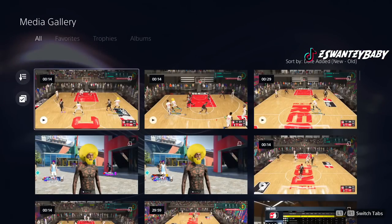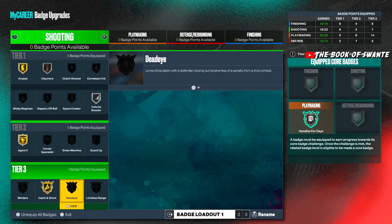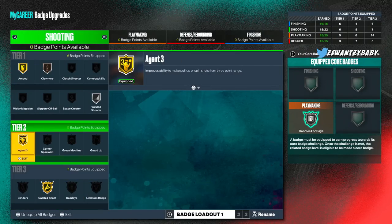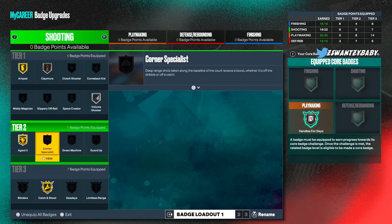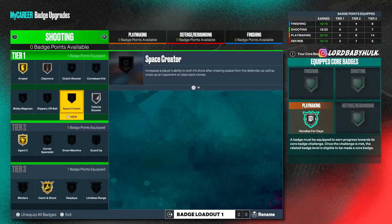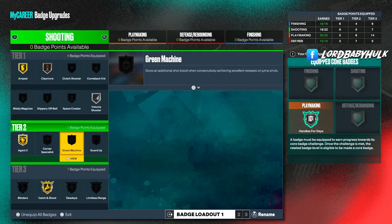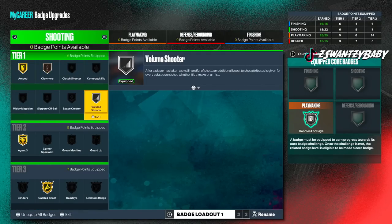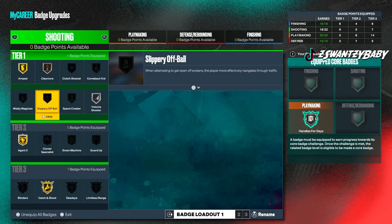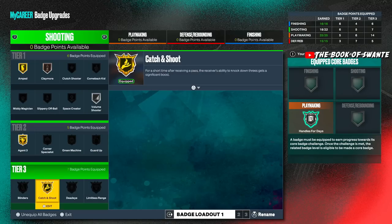Dead Eye and Blinders aren't what they used to be. Corner Specialist — some say it doesn't work, some say it does. Green Machine activates after the third shot. Guard Up — some say it doesn't work. Space Creator is dependent on your style. But the main badges for a main ball handler are: Agent 3s, Amped, Catch and Shoot, then Volume Shooter, Claymore, and everything else depending on your playstyle.